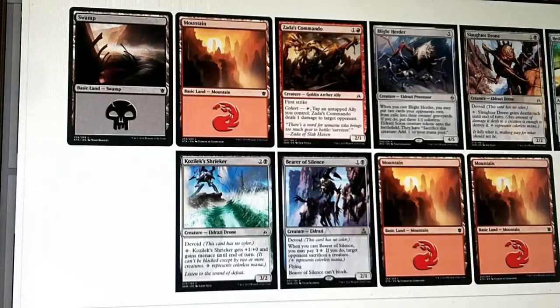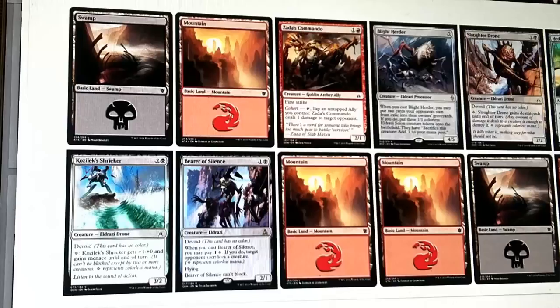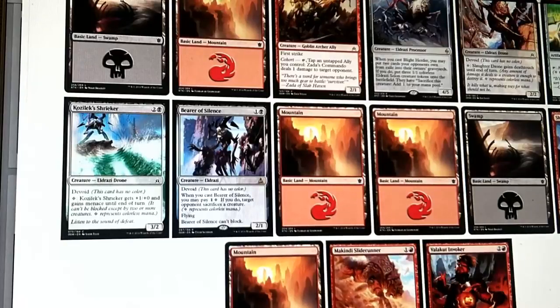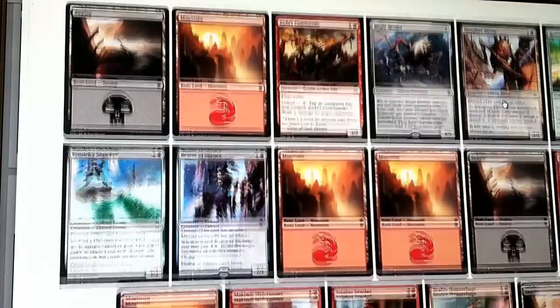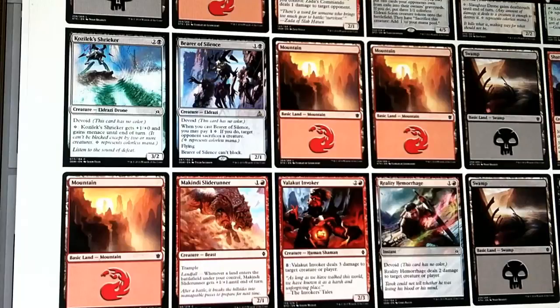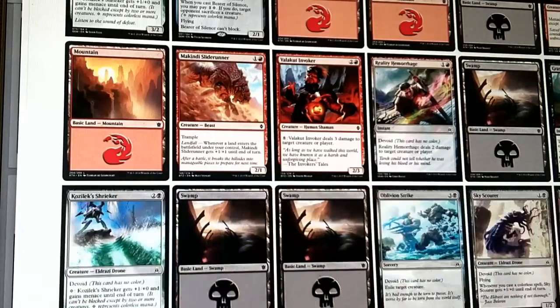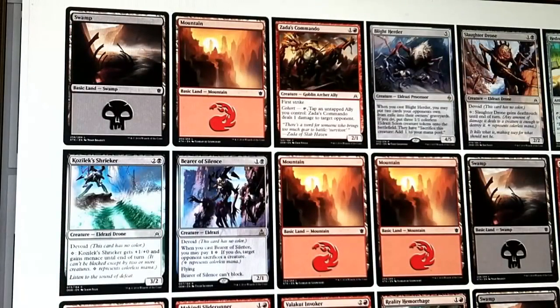We drew another mountain - that gives us 5 lands. On turn 4 we could play Blight Herder which gives us a good body plus a couple more creatures. This actually looks really good - we haven't played our Shrieker yet, we always have that option. We're getting flooded in the late game. There's a Shatterskull Recruit. We drew a mountain, McKinney Slide Runner, Volcanic Invoker is starting to look pretty decent because we're getting all these lands. Reality Hemorrhage takes out a guy - the first straight-up removal we've seen in this test, kind of surprising. There's a Grasp of Darkness, another Shrieker, Oblivion Strike. I like this deck more - red-black looks a little bit better with the card pool we have.